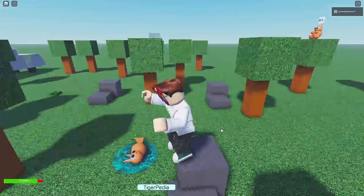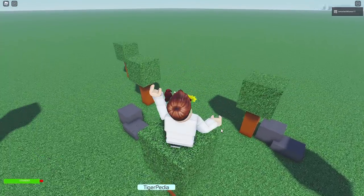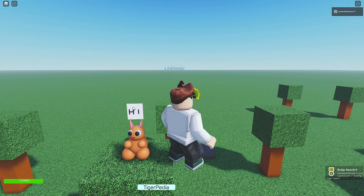That didn't work. You know what? I forgot we can sprint, so hang on a second. Maybe I can actually sprint over there. There we go. Chatting tiger - what are you saying? Oh, saying hi. What the heck? Do I got to go all the way over there? There's a whole nother world over there.